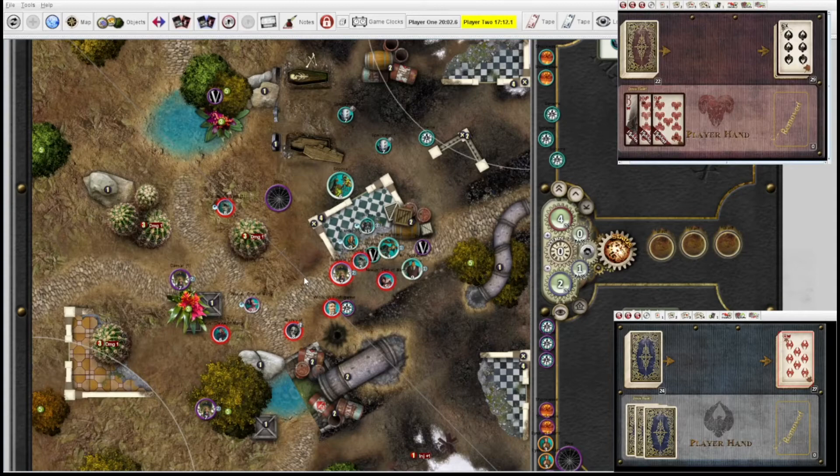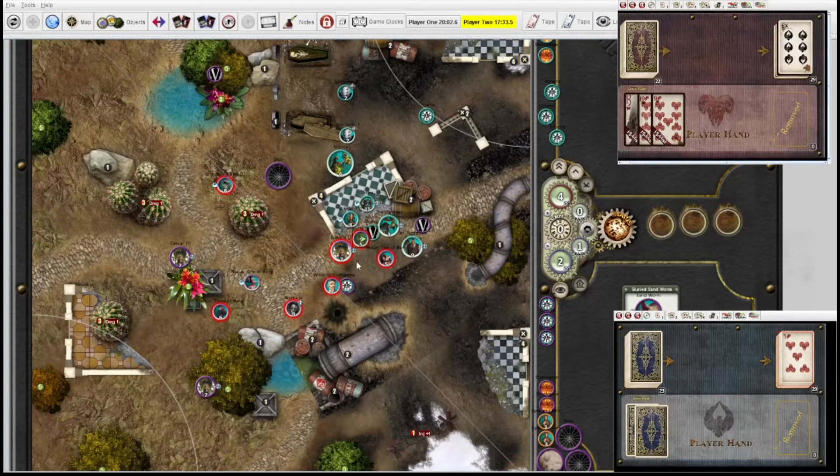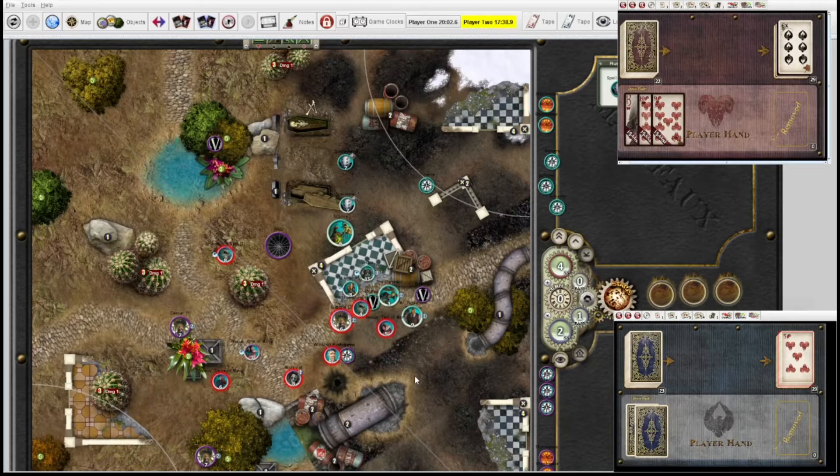I'll activate Spell Leader 1. Walk to there, down to the last drop on Mikhail. Not going off — now it is. So Mikhail takes one, those two take one. And then I'll shoot at that Shambling Nest, pop my focus. 17. Your activation.